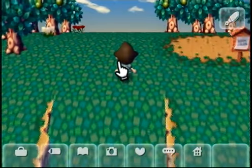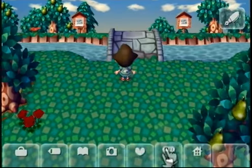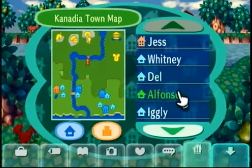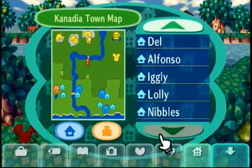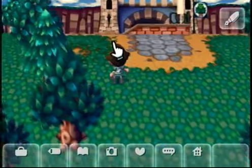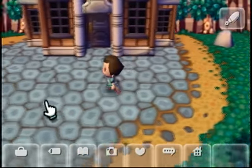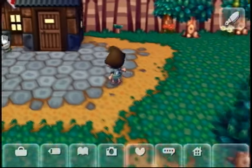We'll be talking to our town folk quite a bit. How many do we have? One, two, three, four, five, six — so we have room for four more people to move in. People can just randomly come and move in, and you can turn your game on one day and have a brand new neighbor. That's part of the element of surprise of this game.